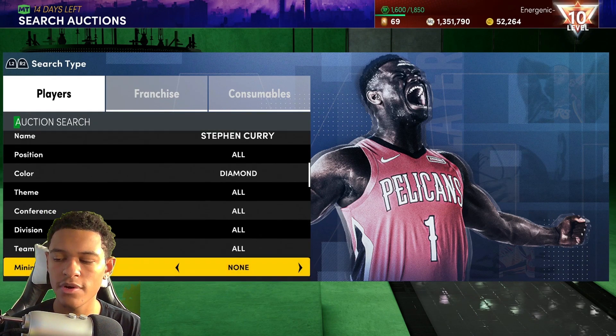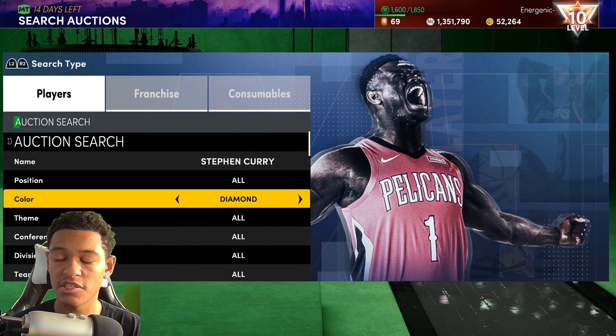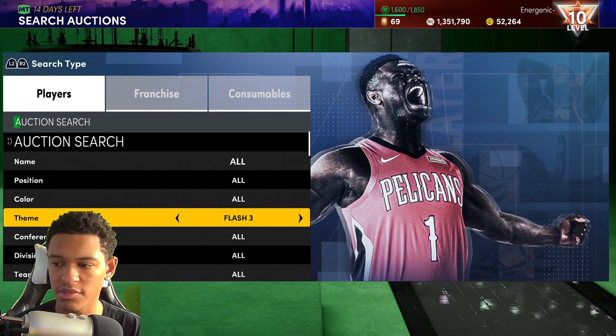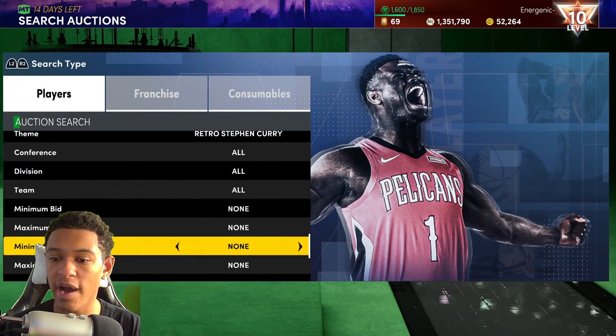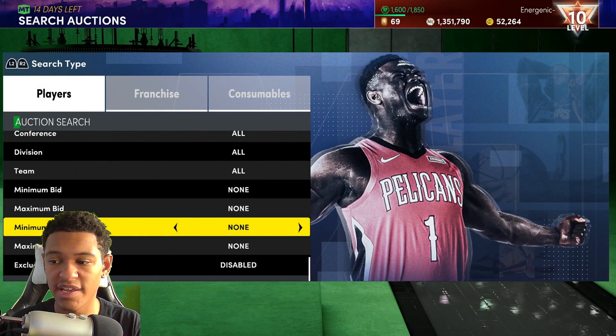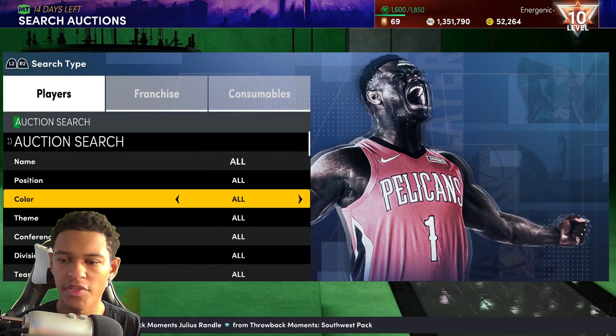If you snipe the cheap old Steph and sell him back for 14,000 MT, you should still make around 600 MT profit. If the new Steph is expensive, this filter can still catch him — just less likely. Alternatively, you can snipe retro Steph by theme, setting minimum buy to 500 MT, though I'd wait until prices settle.